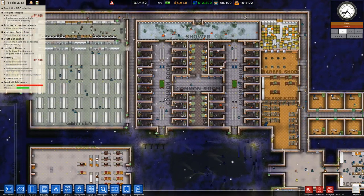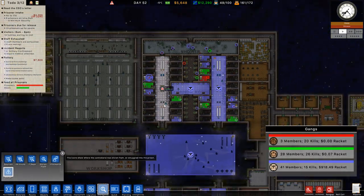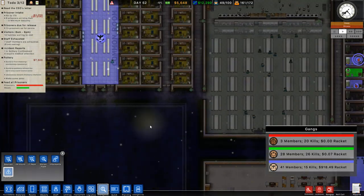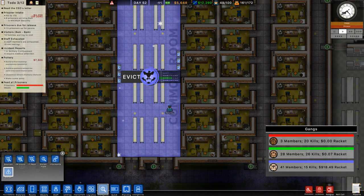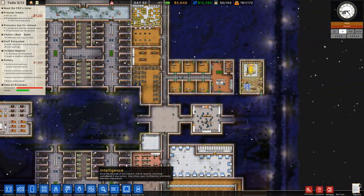Remember some common rooms didn't have the ability for gangs to overtake them? Well now they do, and I figured out why. I placed down benches - that wasn't good enough. Then I placed down at least a minimum of two cell phone things, and then they become available for gangs to take over, which is pretty interesting. So there's a lot I want to get done today.